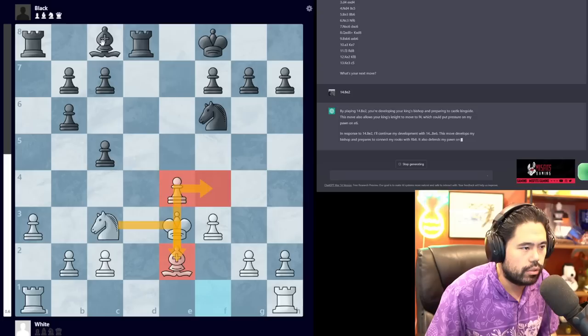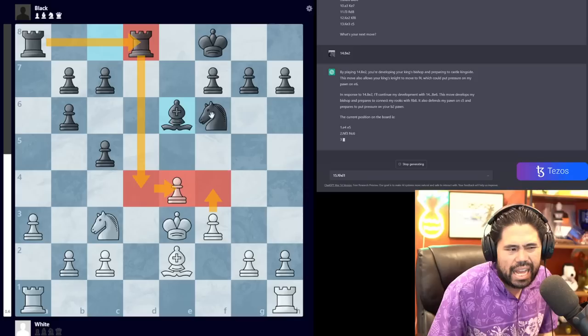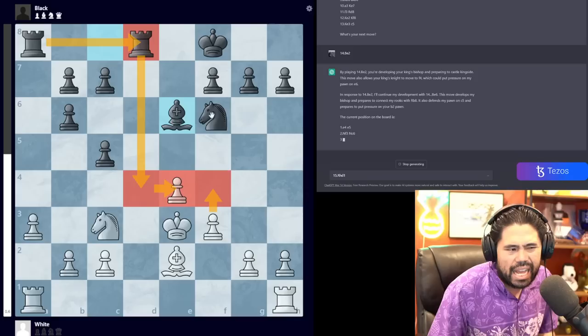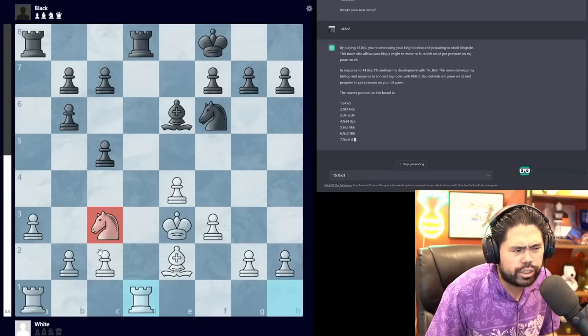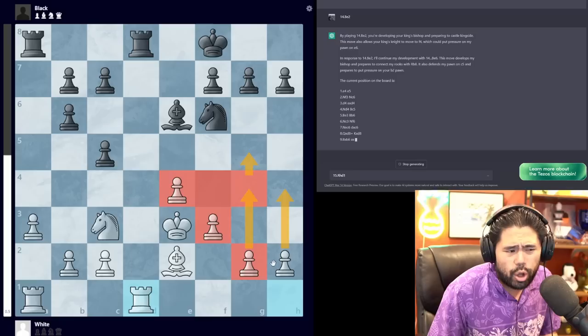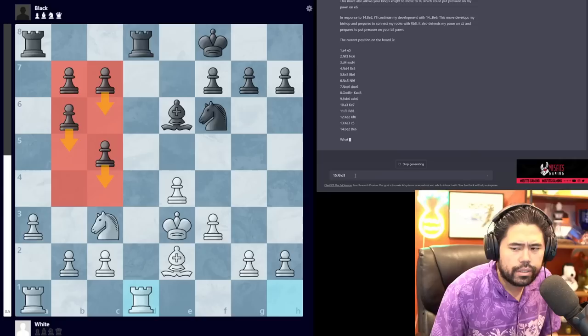In response to Be2 it plays Be6 — a very solid move. I'm now going to play 15.Rhd1, trying to trade some rooks and eventually push f4 at the right moment. There's still a little bit of pressure on the pawn with Rd4 and Rd8, so once I get rid of some rooks I can start pushing the kingside pawns. Eventually I want to go f4, maybe h4, g4, then even g5, but long term with four-versus-three on the kingside I should be better. I also feel like at some point it should try c6, b5, and b4-c4 to get those queenside pawns rolling.